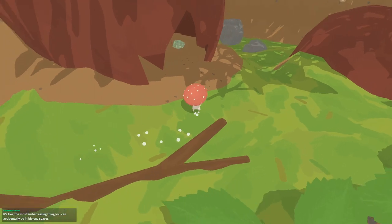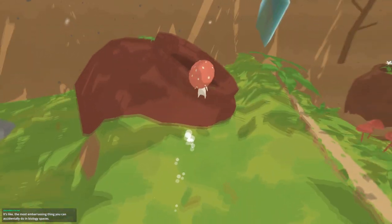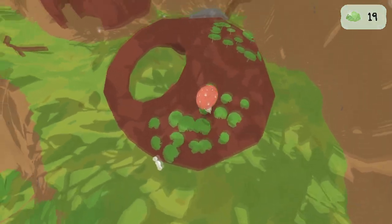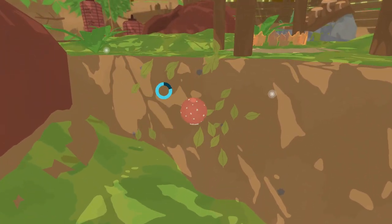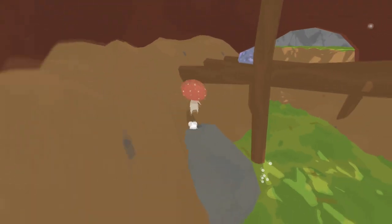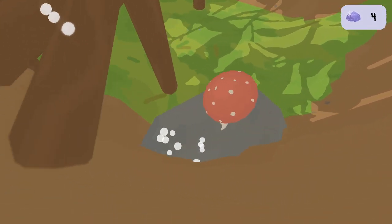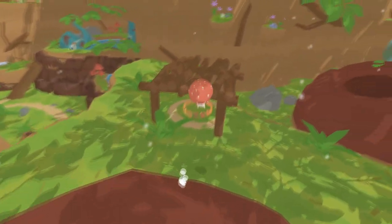It's like the most embarrassing thing you can accidentally do in biological spaces. There's more stuff over there for me — looks like I can mine some more. Give me more stuff. I still don't know what this stuff is, but it exists and I want it. There's some blue stuff up there. We got some greens, but we also have some blues. We got four blues now — I haven't gotten a lot of blues, so that's probably a good get.